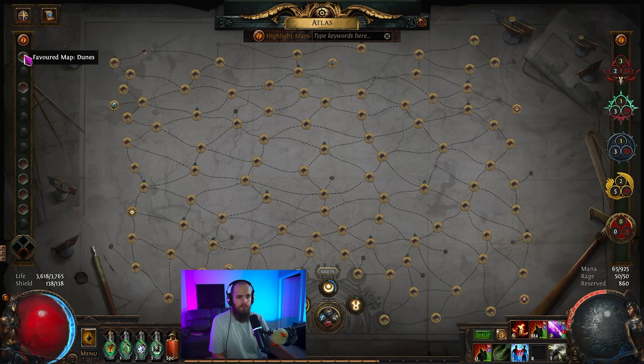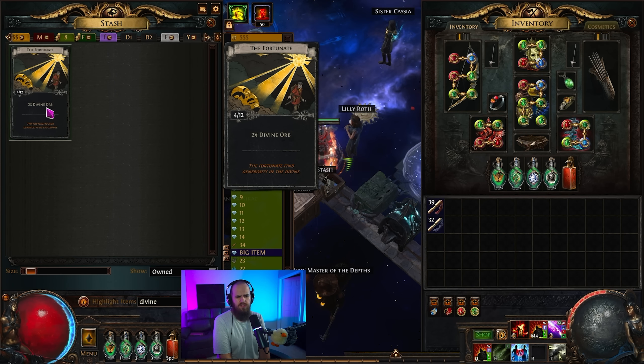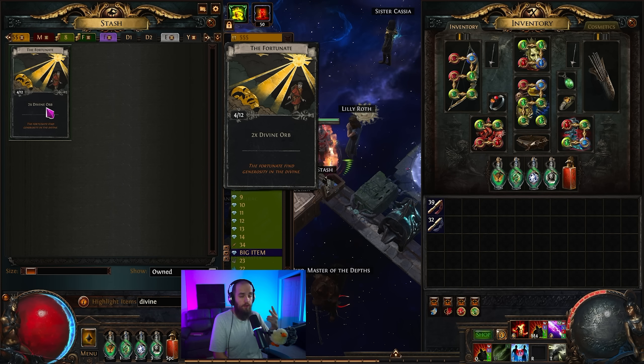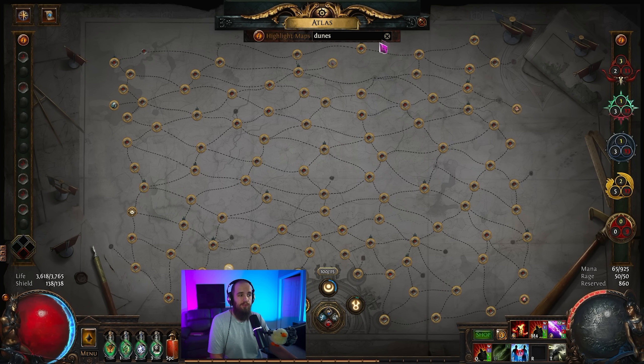I've been doing favored maps with Mesa as well as Dunes, bouncing back and forth between the two. I'm focusing on those because there's a new divine divination card that drops in outdoor sunny areas, and both Mesa and Dunes qualify. The card is called The Fortunate — it drops relatively frequently when you're really pushing through maps. I've found four or five of them this league, and I'll probably just hold on to them and turn them in myself since they drop so commonly. Dunes and Mesa are directly next to each other on the Atlas, making this very convenient.